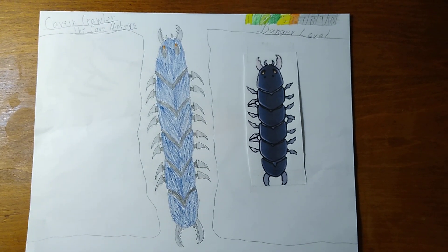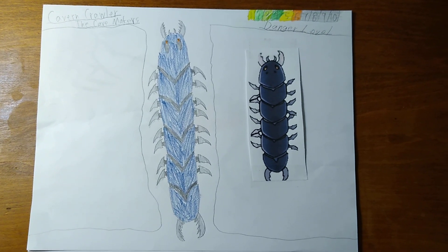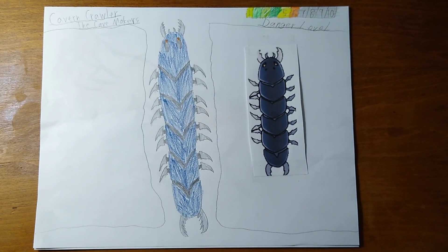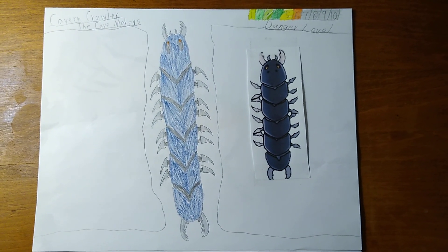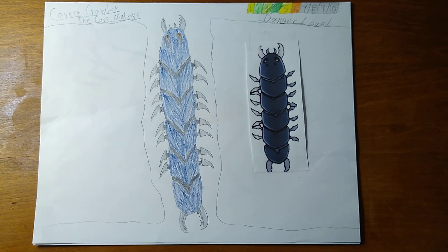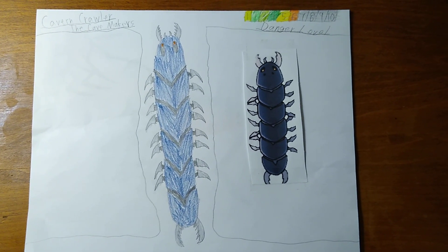Cavern crawlers are giant cave centipedes that are everywhere in the ground, even in mountains. They are the ones that create the caves that so many creatures live in. The cavern crawler grows from 15 feet to 30 feet and can live for 25 years. They eat stone cutters and occasionally eat crawling devourers. They also bite with mandibles as sharp as a steel sword.